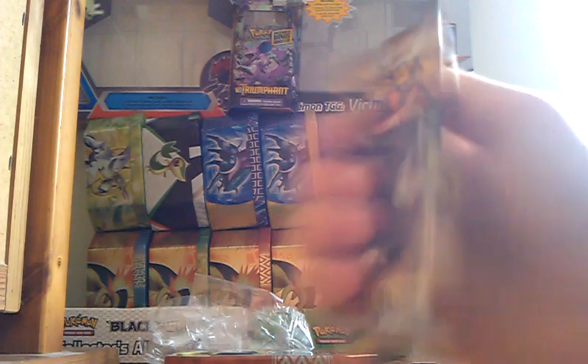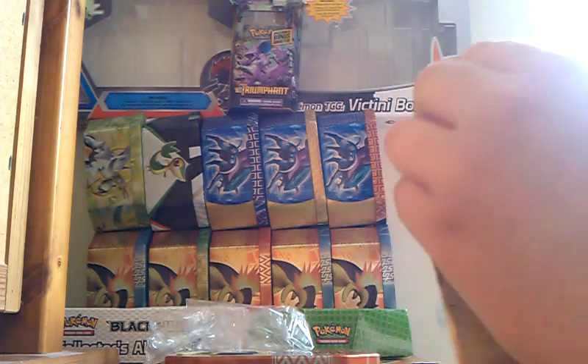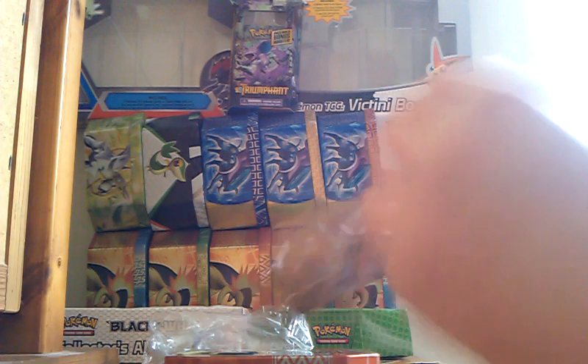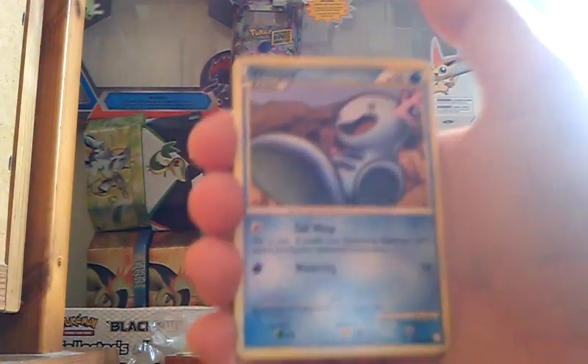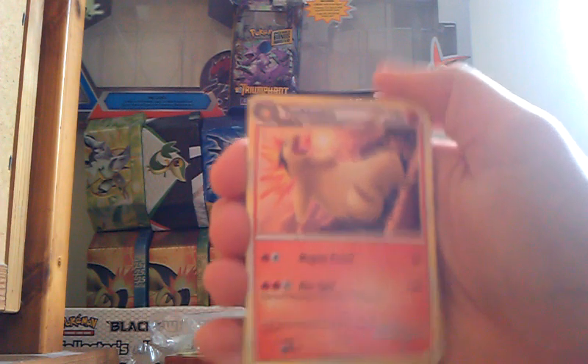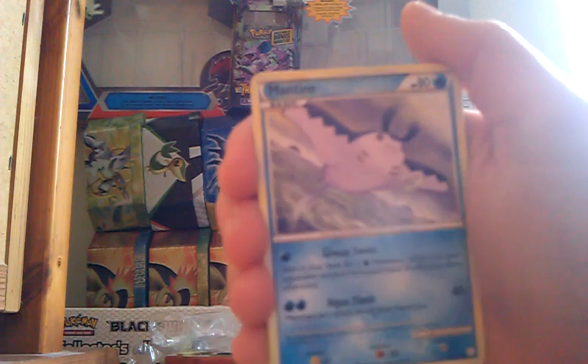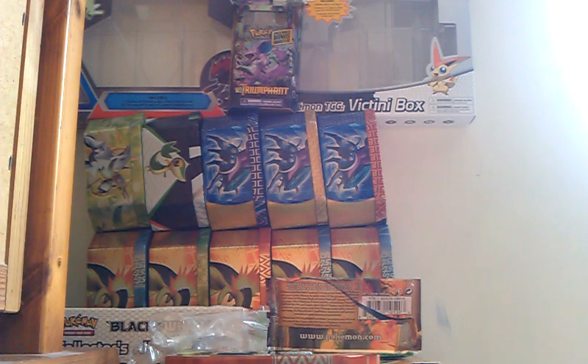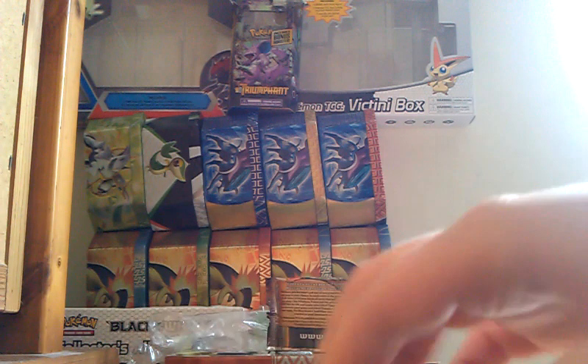I think I'll start off with this pack. First up we get a Wooper, Growlithe, a nice little Grass Energy, Slowpoke, Totodile, Pikachu, Typhlosion — looks pretty happy — Manta, Slowbro, and Full Heal. That's the first pack. At least I've got one or two cards I haven't had before, which is always nice, even if they are common — just nice to get something different.